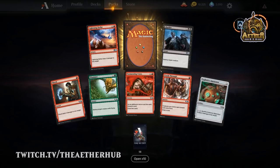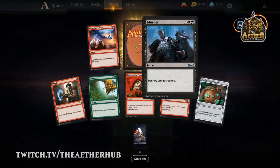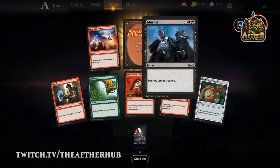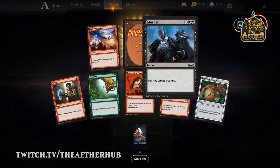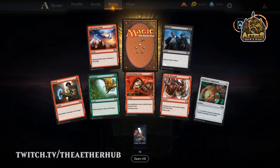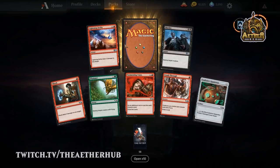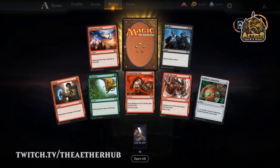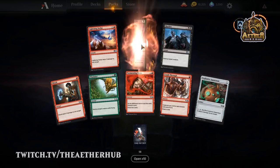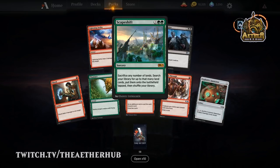This is a pack I would not like to open in a draft, because look at all this removal — Shock, Lightning Strike, Murder. You have your pick of good removal here. I think I would just take Murder first because the black decks are pretty decent, but Lightning Strike's really close behind it. If you choose Murder, you're kind of putting yourself in the camp of black because it is double black, compared to Lightning Strike's one mono-red — much more splashable. The rare is Scapeshift — wow, what a card. I want to do something with it in standard, but I don't quite know if the pieces are there.